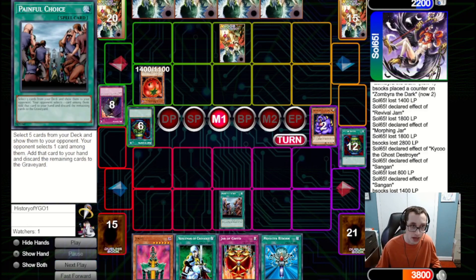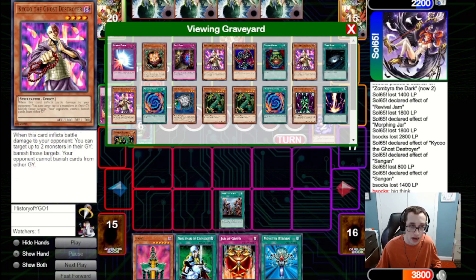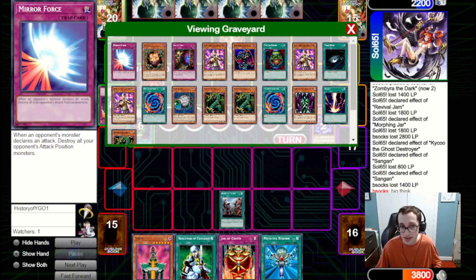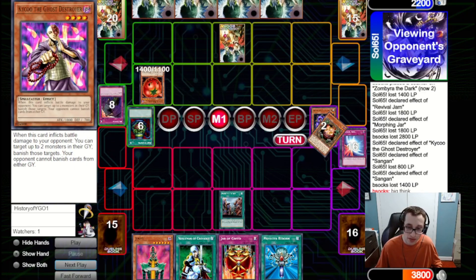We draw Pot of Greed and get a Painful Choice and a Jar of Greed. It's a tough spot. We consider a greedy play with Change of Heart or Snatch Steal on their Mystic Tomato to tribute over for Jinzo, but that only accounts for two cards and we don't really have a game shot with the others. We send a mix of Mirror Force, Sangan, Skull Lair, Kaiku, and Zimbire. If they give us Kaiku or Zimbire we can get over the Mystic Tomato; Skull Lair can clear the Tomato; Sangan can search another card. They give us Sangan, which is ultimately fine. I do think sending Mirror Force was a mistake though.